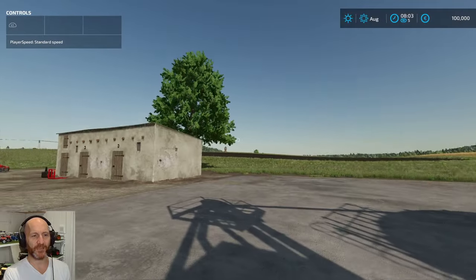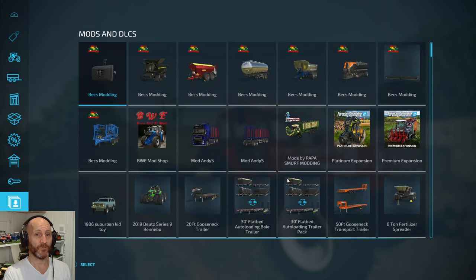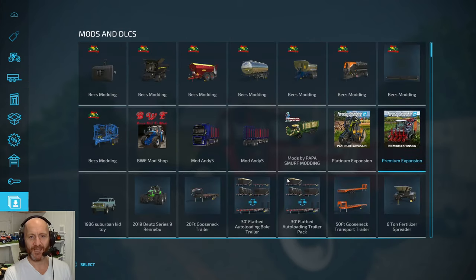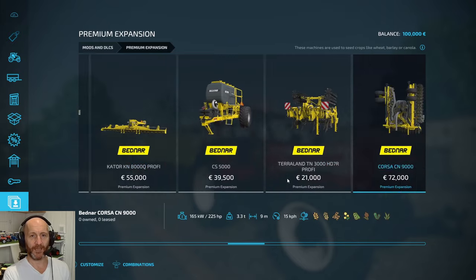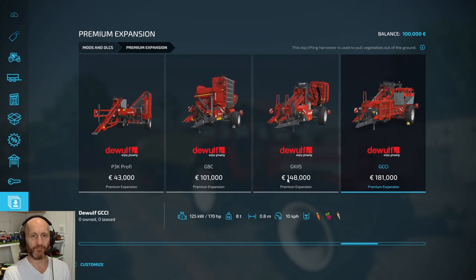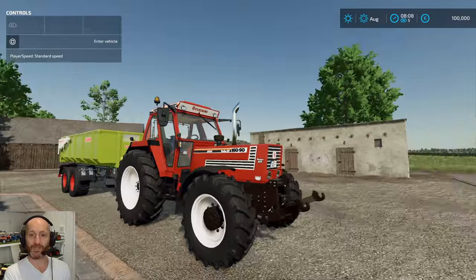In this expansion there's a lot of equipment and vehicles included. The easiest way to find it is to go all the way down to Mods and DLCs. As you can see I have the Platinum and the Premium. If I click on Premium, you can see all the equipment that came with this pack — it's a lot of new brands and things. We also get into the vegetable things — the harvesters and this big fellow here. These are all the new things you get with this pack, in addition to the new map of course.